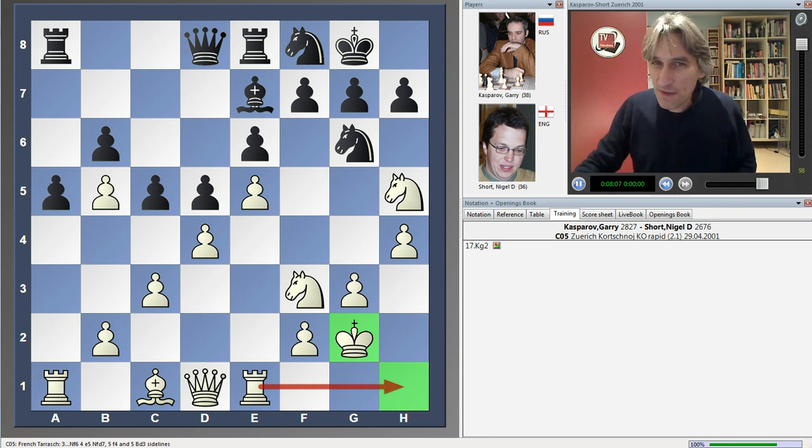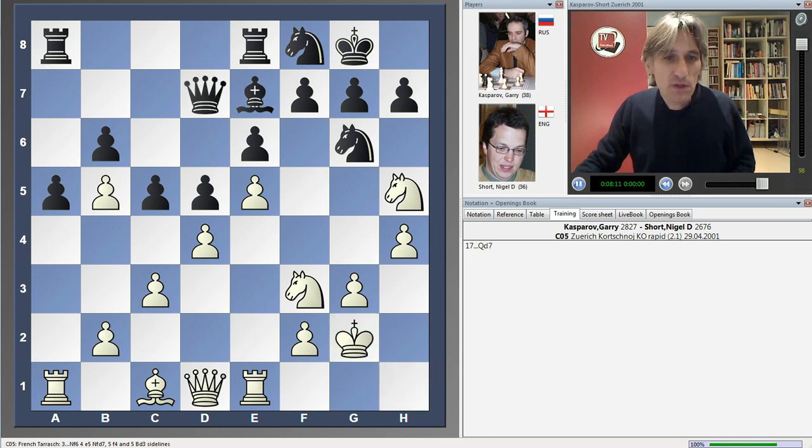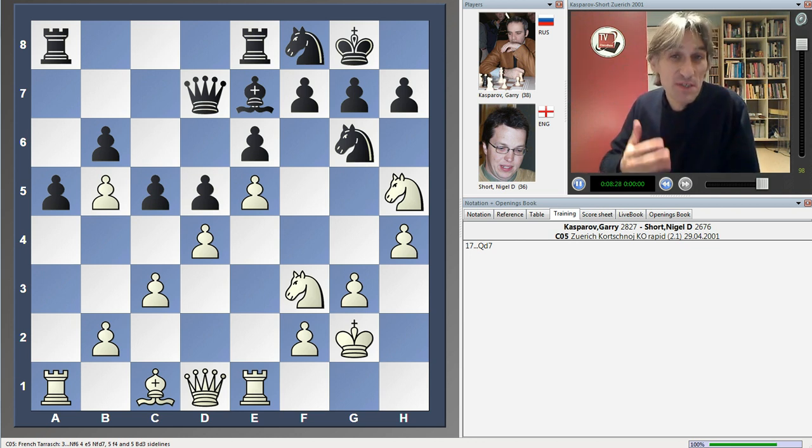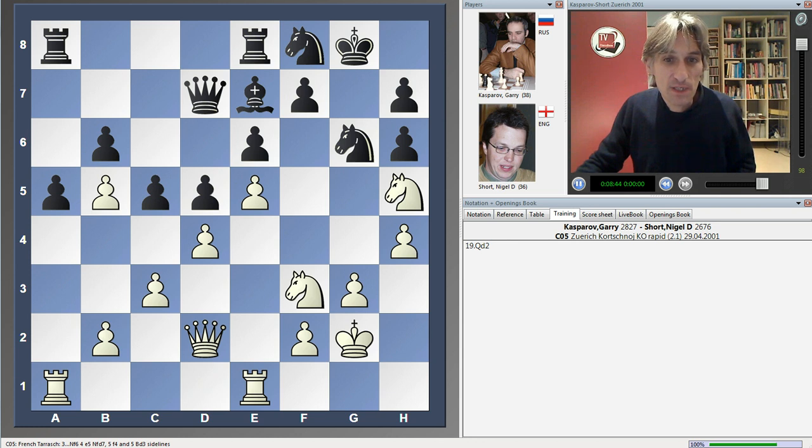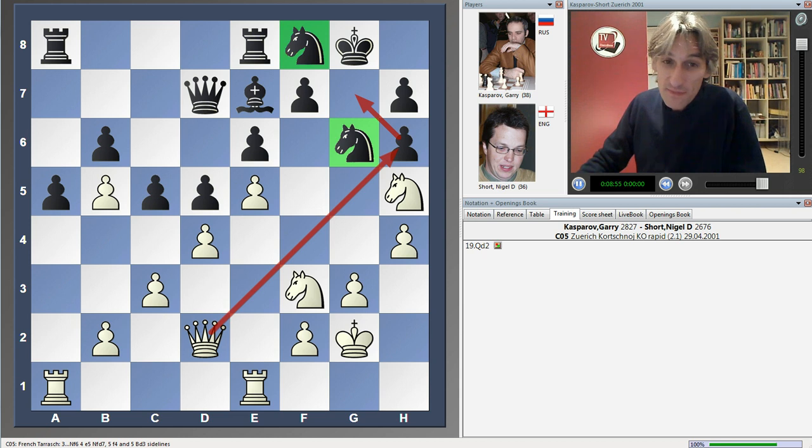Kasparov also has something else in mind — he's been very clever here. Short played the queen here, looking to attack this pawn and perhaps hoping to drag white's queen over to defend it. But Kasparov had a very sharp eye and played a fantastic move — this is really the reason I love this game. He played his bishop here. It's a very clever idea. With these knights here, it looked as though Short had everything covered, but actually he's very weak on the dark squares. Watch what happens: pawn takes bishop, and now the queen comes in — queen h6 and queen g7 and mate. Because these knights are so poorly placed, there's no decent defence.